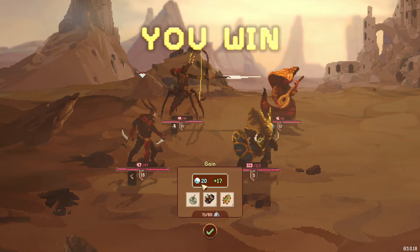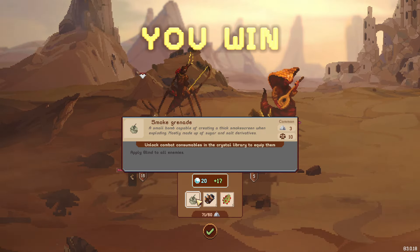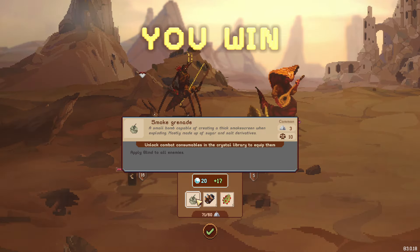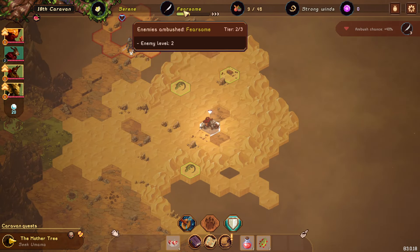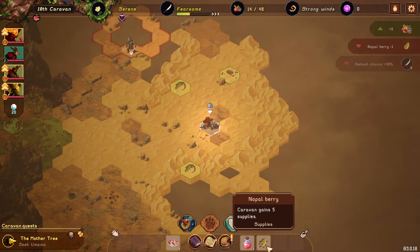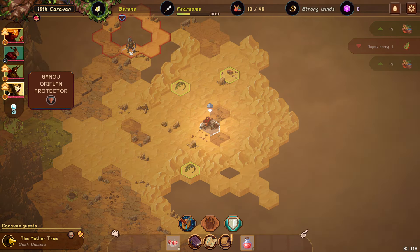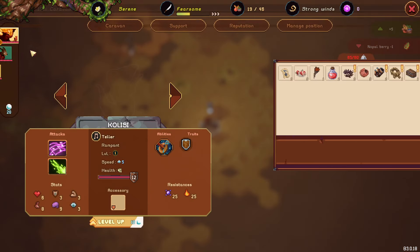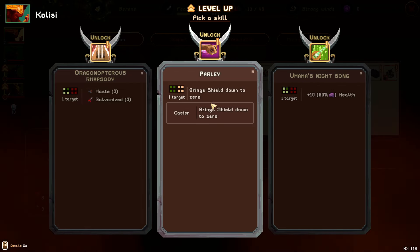From the battle we gain more XP and some items. There are combat consumables in the crystal which we can't use yet — something we have to unlock. We also gain supplies, which is very useful. However we are now slightly over-encumbered, but it's not too much of a problem because we can just use the supplies, and that gives us supplies here. That little icon says we're still over-encumbered.